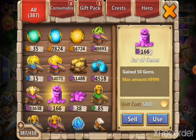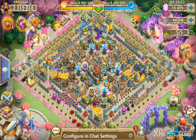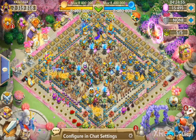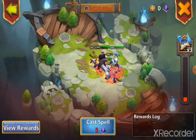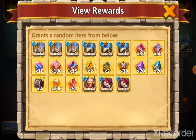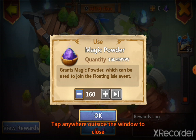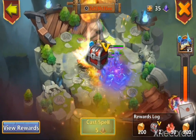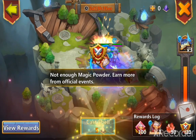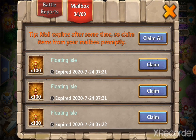Let's go ahead and claim those gems while we're at it. This account used to have over a million gems and now it's got literally nothing. Let's get into Floating Isle real quick — 160 powder, and as you can see we've got 250 total. We got three left, so we're looking for the drops.